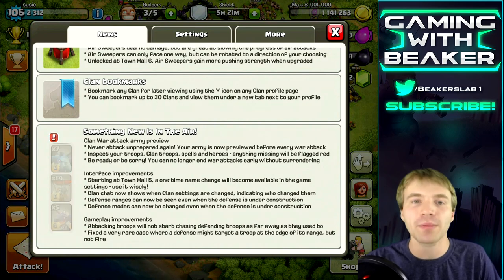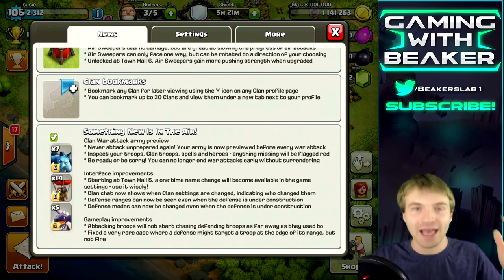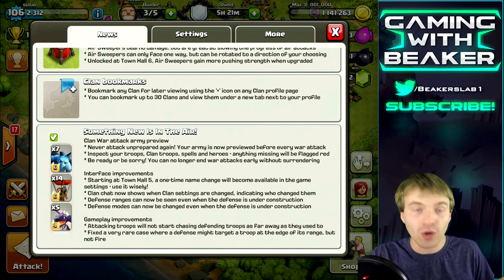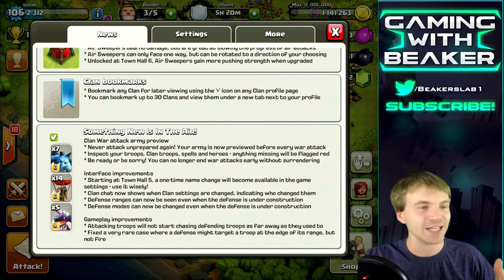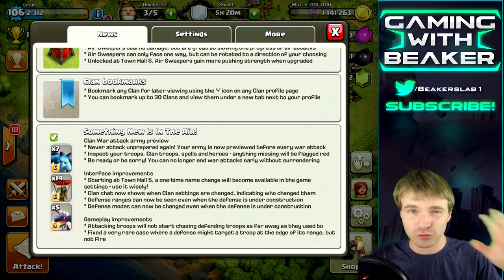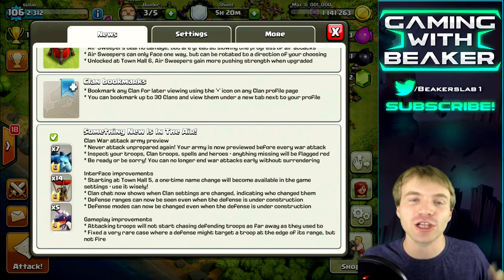The Clan War Attack Army Preview is great. Have you ever gone into a clan war attack without your heroes? It makes you want to pull your hair out, and your clan mates get mad too. This will prevent that — if you don't have your heroes, full spells, or a full army, it's going to flash red and warn you. That's going to save us a lot of trouble.